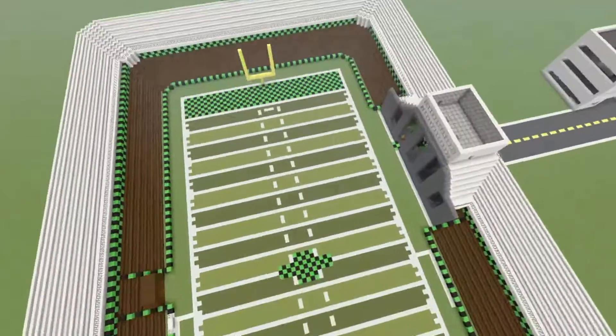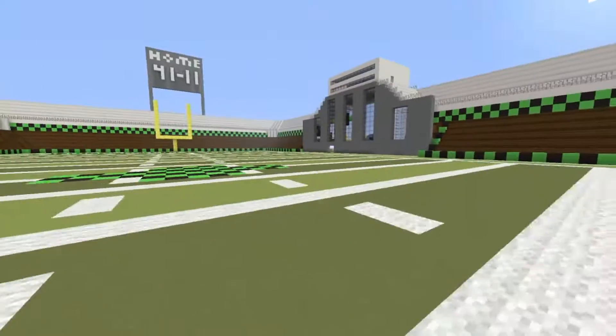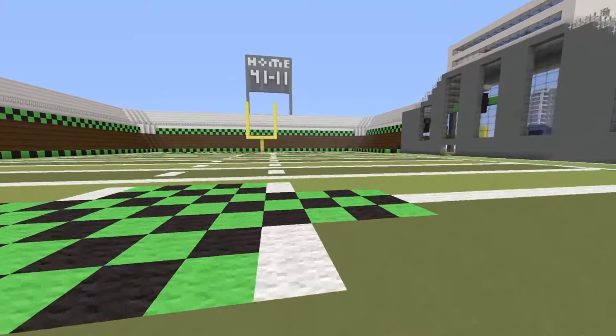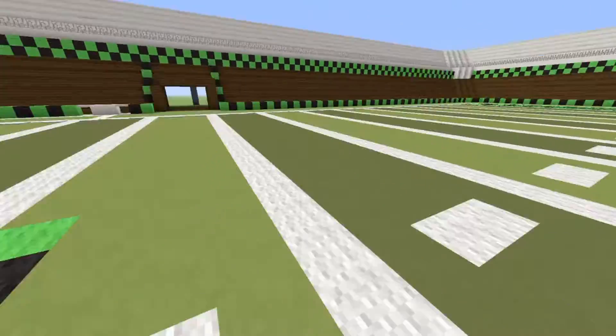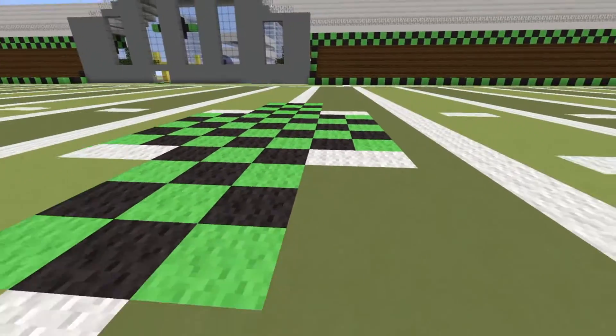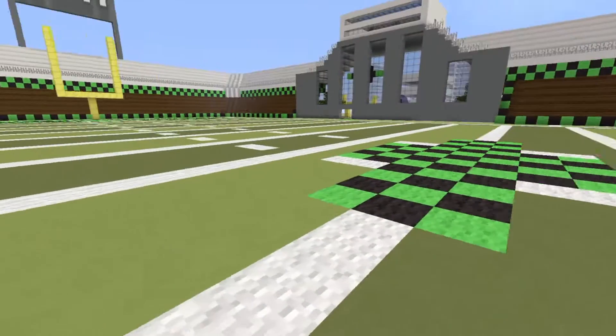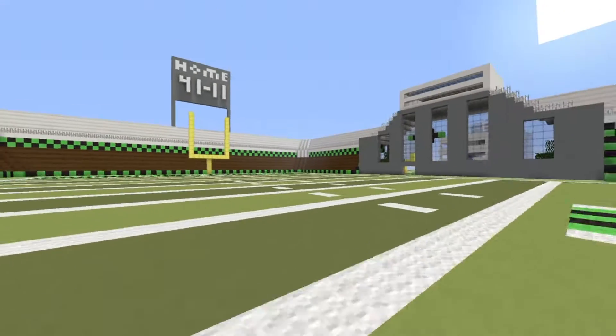I'll show you the field first. We got some artificial turf — I don't know why we did it but we just thought it was a good idea. I like it. We did the green because it's basically me and Ace's favorite color, and we did the black because it basically looks the best.